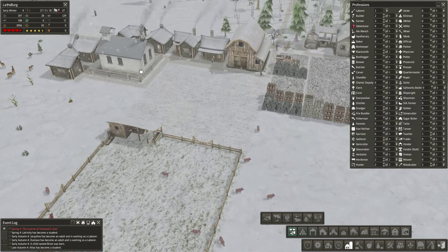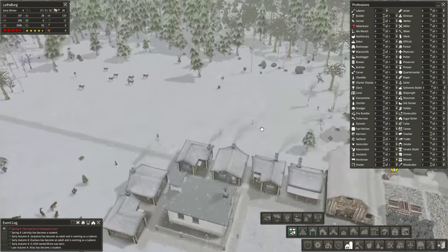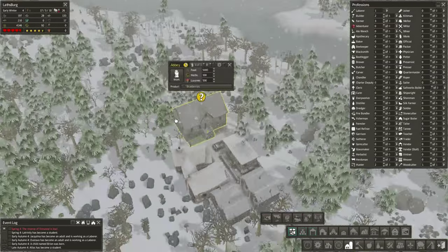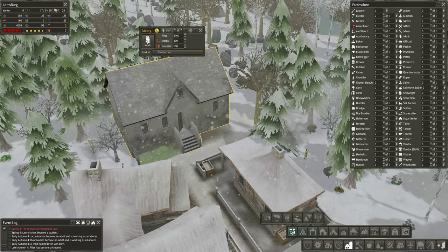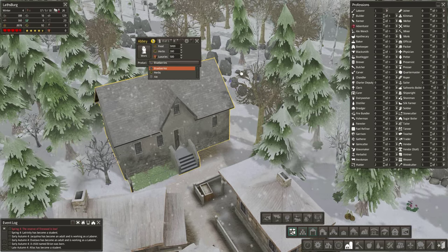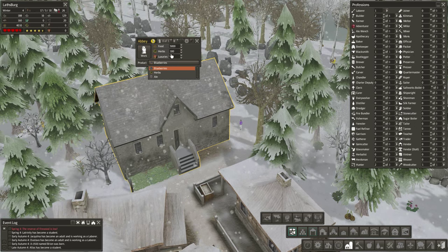Excellent — some of our students have become adults and can thus work educatedly and stuff, fantastic. The abbey's about to finish — there we go. So luxury is the aisle, that's really cool. We can have it making blueberries, herbs, or ale. Why do I not have more of these? These things sound awesome. Okay, well that's a monk then — I'll up this to one.